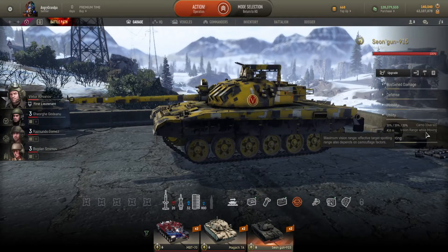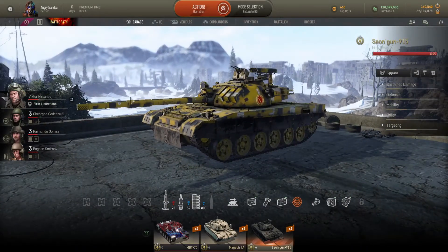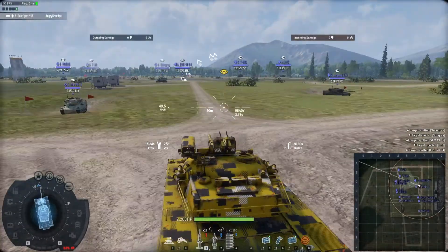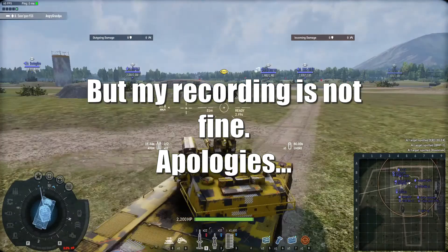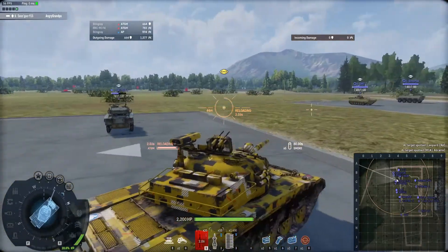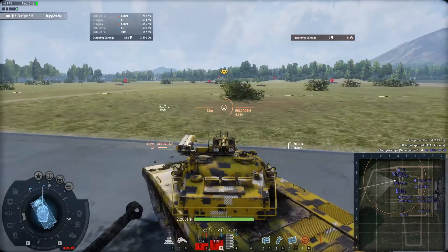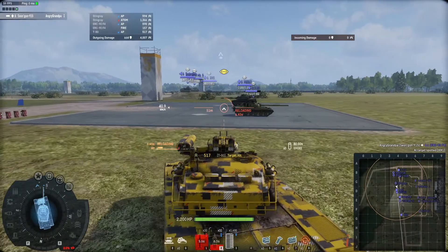410 meters vision range while moving. It's a good tank when it comes to sniping, and I highly encourage you to choose some commanders or lieutenants to make the tanks perform well. Gun elevation and depression: 7 to 15 degrees. Maneuverability is quite fine, acceleration is also fine, view range is also fine. Ammo and damage output is also fine. You can play just AP or just with the ATGM — you can switch between guns and do a lot of damage while shooting one or two tanks.